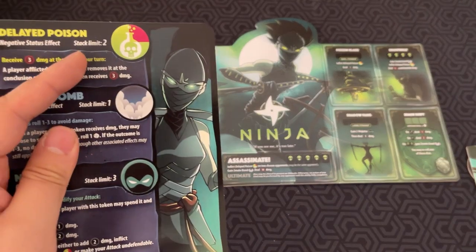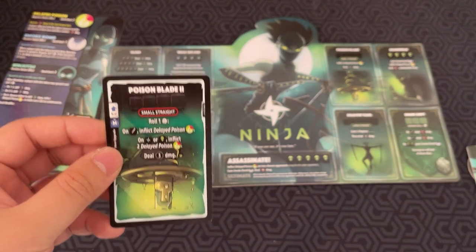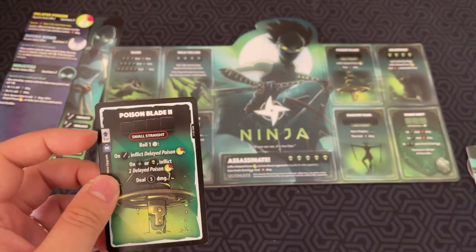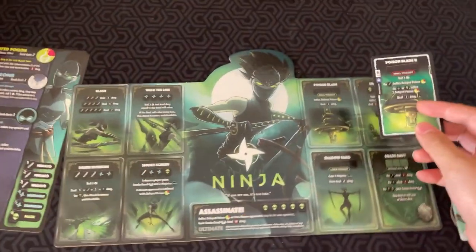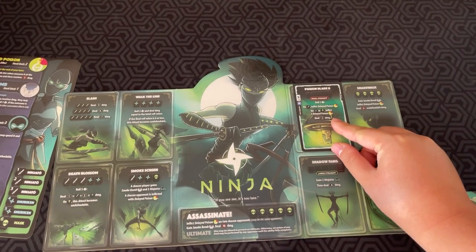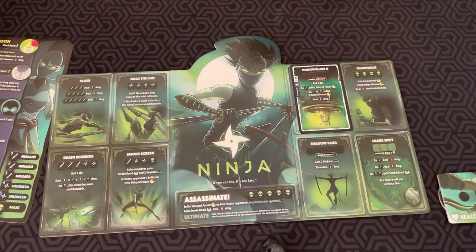Another type of card is the upgrade card. An upgrade card lets you improve your abilities on your board. So Poison Blade 2 here — if I spend one CP, I can upgrade and place the card on the board, and now that ability will have a better effect. There are also cards you can play during the roll phase, which we're about to get into right now.